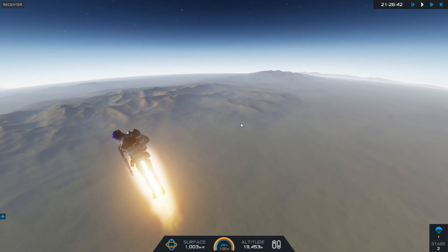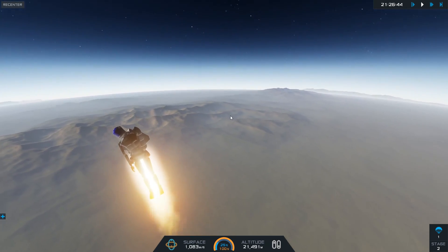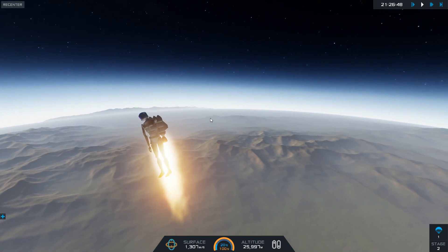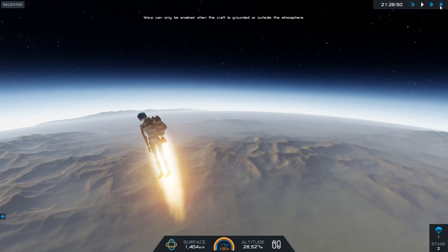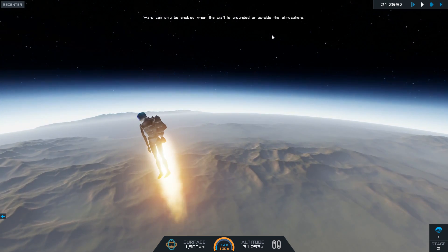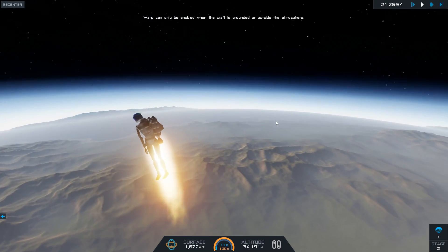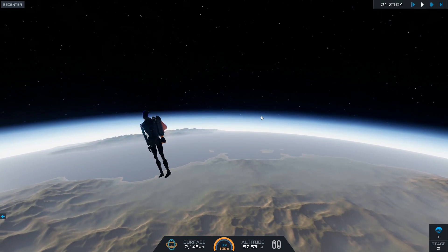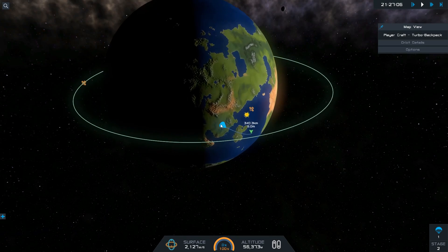We're at seventeen thousand meters, eighteen, nineteen thousand meters up. I think we're actually gonna go into space, so I don't even think we're gonna need that parachute. Let's speed up time. We can't actually speed up time unless we're outside the atmosphere, so technically we're still in it. It burnt out anyway — let's see our trajectory and see what we're working with.